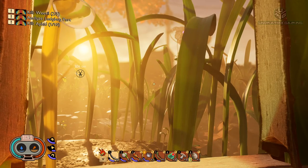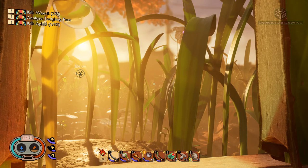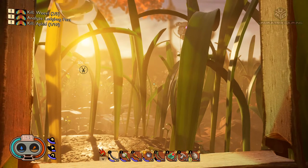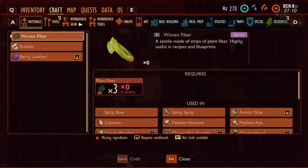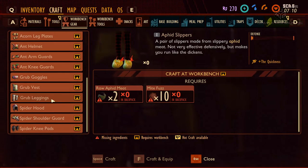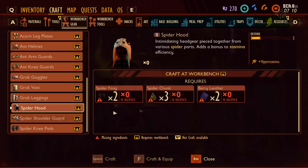Hey, what's up everyone, welcome to episode 9 of our let's play series of Grounded. Last episode I finally got the best of some spiders, kicked three or four of their butts which unlocked some new armor. If we look at the bench gear we can now make spider hood, shoulder guard and knee pads, but we need more spider chunks, berry leather, and spider fangs - and we get them from wolf spiders apparently.